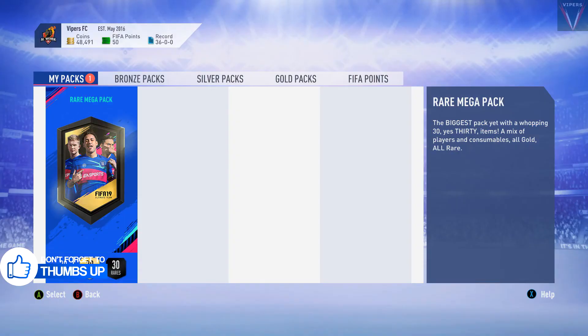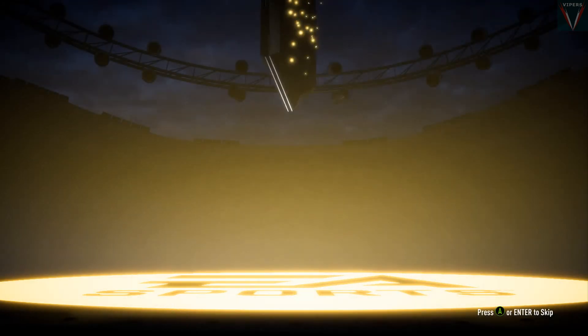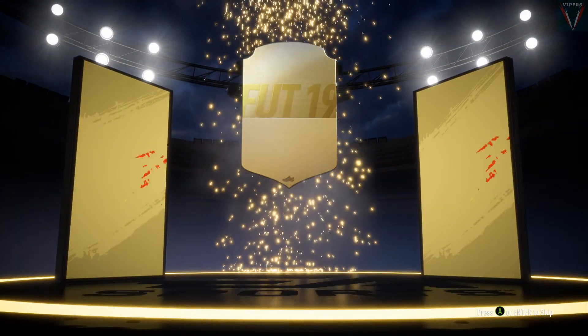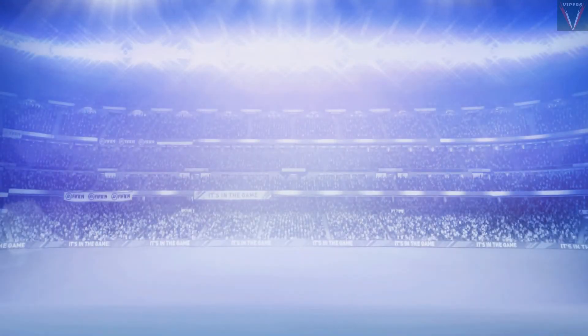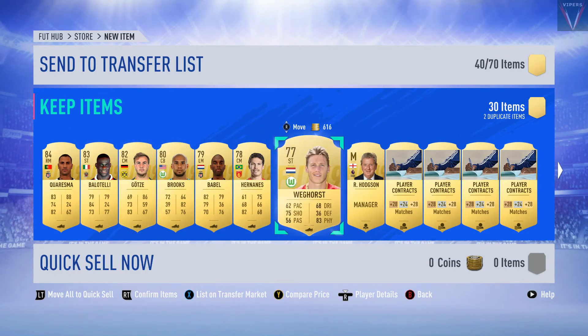This is a big one - 30 gold and 30 rares from 30 items. Hopefully we can pack somebody good. Also guys, please be sure to smash that like and subscribe button as we open out the last pack. We get right midfielder Portuguese - oh, Carisma! Carisma is a very good card: 83 pace, 88 dribbling, 62 physical, and 82 passing. A fantastic card - I used him a lot in FIFA 18. And we get Balotelli as well.